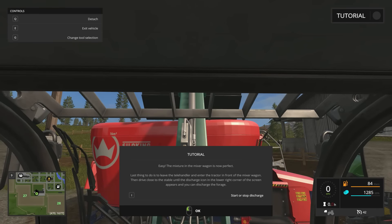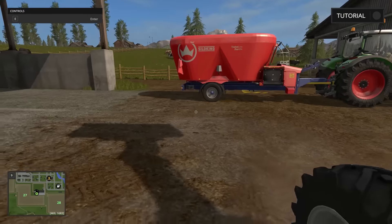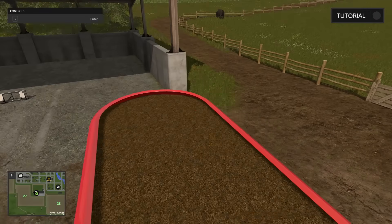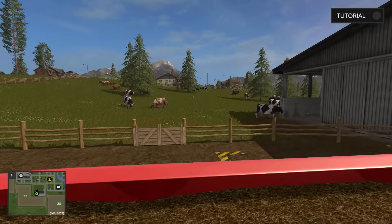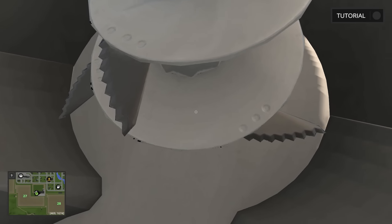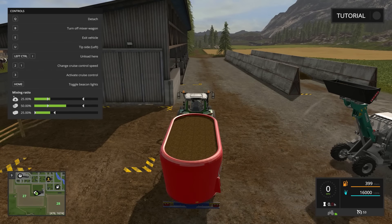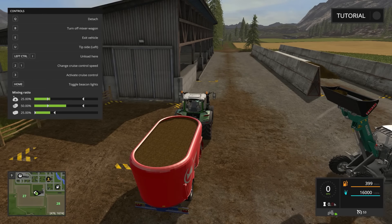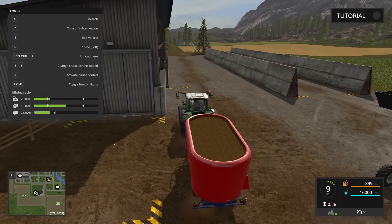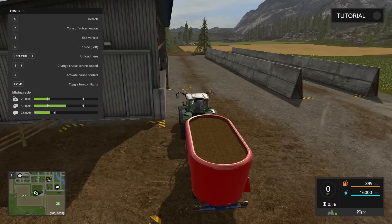Last thing to do is leave the telehandler, enter the tractor, and drive close to the stable. Looks like we're going to go ahead and discharge some of our silage now. That thing is completely full still. Let's go ahead and take a look at the machine — we just spilled a little bit, not too bad. This thing looks like a big grass jacuzzi. This is what mixes it all up down here — that is dangerous as hell; if you were thrown into that thing, goodbye. Let's mix her up. Turn on mixer wagon. Let's go ahead and start emptying then — emptying on the left side. Enter the tractor, drive close to the stable until the discharge icon in the lower left corner of the screen appears, and discharge the foliage.